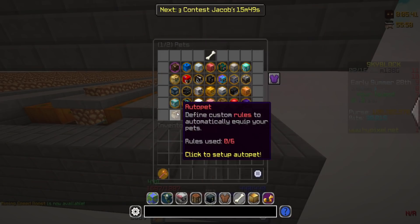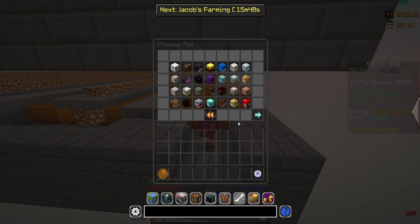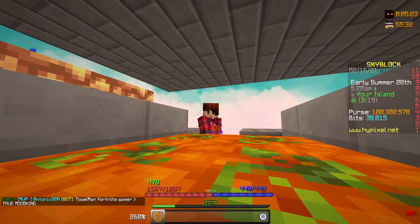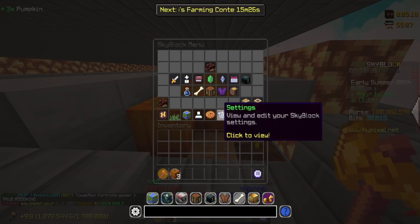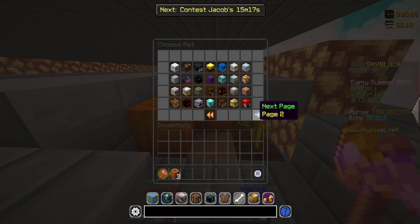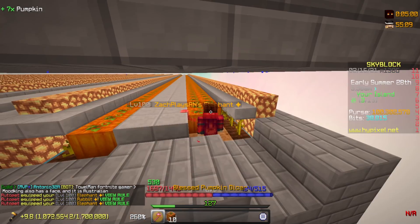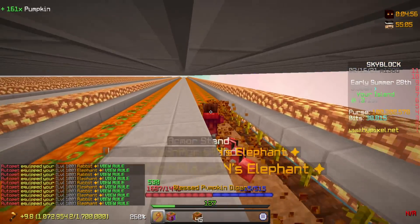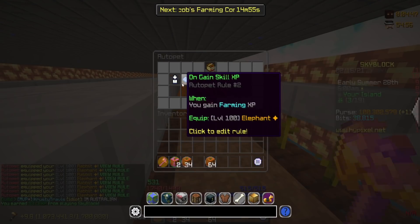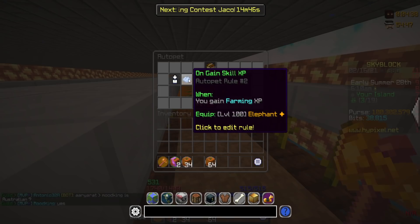Let's go into our pets menu — I'm going to be farming some pumpkins. We're going to create a rule so that when I collect pumpkin, I want my rabbit pet to equip. Now when I increase my pumpkin collection, my rabbit pet will equip. Right now I have no pets on — if I break a pumpkin, boom, rabbit pet, ready to go. Now if I want it so that when I gain farming XP I equip my elephant pet, we create a new rule for gaining farming XP and select elephant. So now when I break a pumpkin, it kind of has a little seizure between the two — both my pets are being equipped alternately.